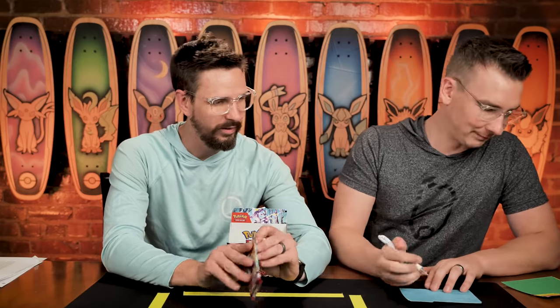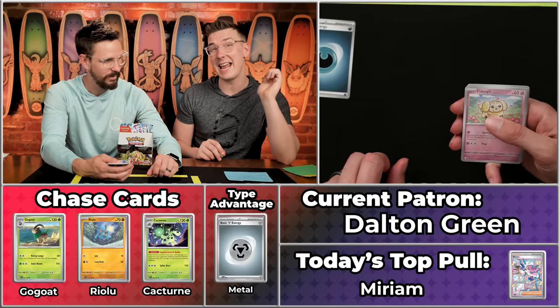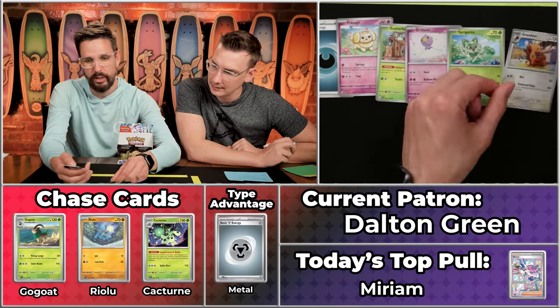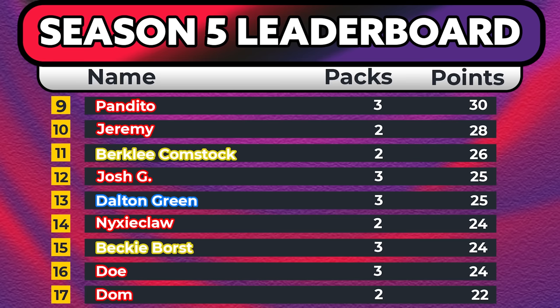Dalton Green — hated rival of Bryliv — is coming in with 23 points. Dylan Clark was at home so happy to see Bryliv pull that Nest Ball! Dalton needs about 10-11 points to get into eighth place. We've got Fidough, Scatterbug, Drifloon, Sprigatito, Greedent, Vivillon, Dachsbun — Toxel will not score, Klefki will score, and the Quaquaval will score. Just the two points — not what they were looking for — but 25 on the season is nothing to sneeze at. Unless you have allergies, then there's nothing you can do about it. That's very eloquent.